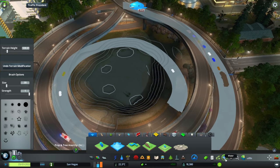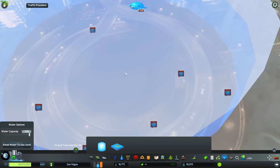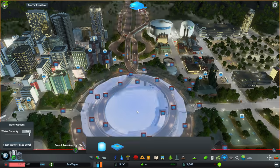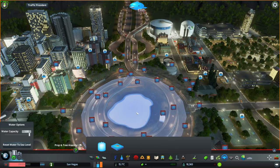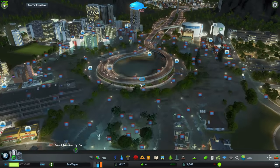Now choose your water tool. You can see I've got a nice hollow just waiting to be filled with water. Left-click, and then pause the game — because you don't want it to flood your whole city. If you hover over it, the screen goes white. Hold and left-click, then drag it down. You can drag the water source down and choose a level. That should do. Then just click Escape, and you can see all that water's got somewhere to go.